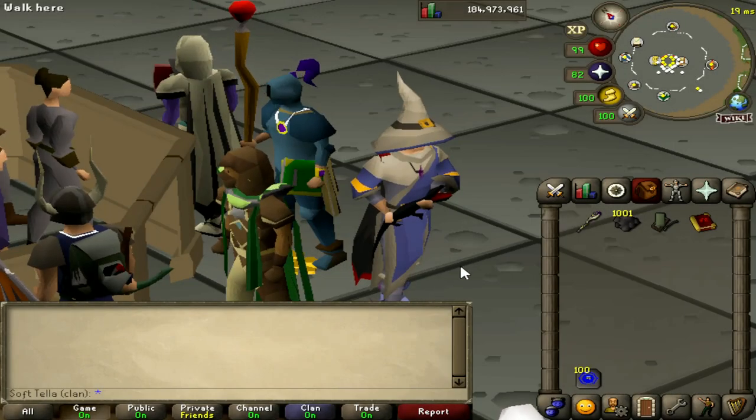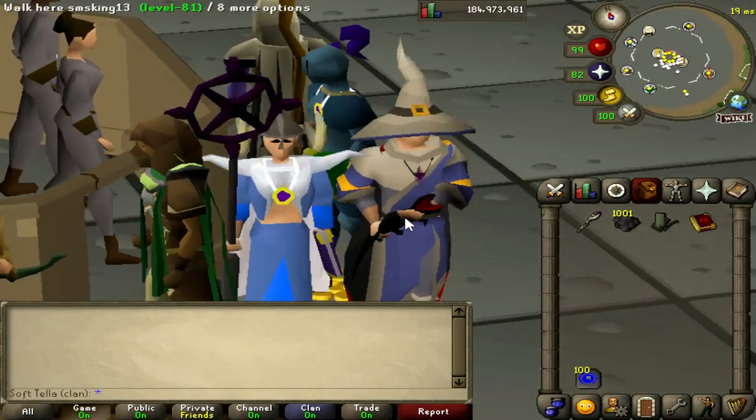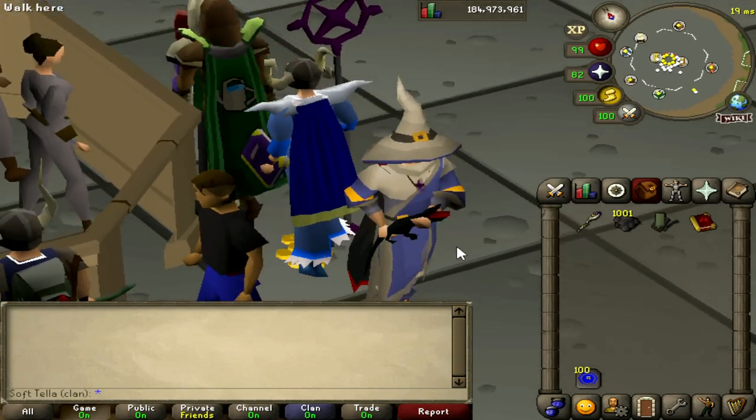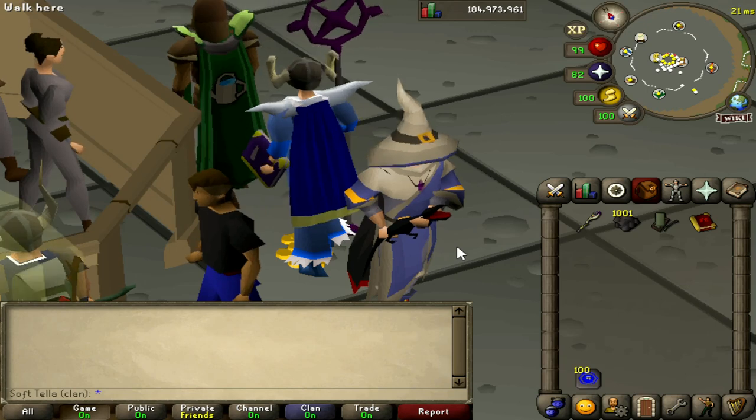Hello everyone, today we're going to be doing something a little bit different. We're going to be testing our little buddy over here — the Black Salamander — specifically at Barrows.